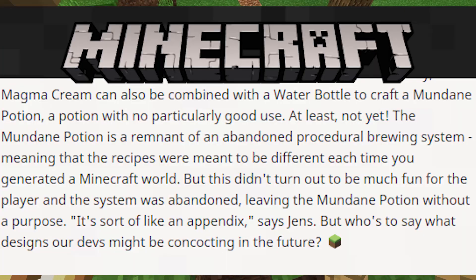Jeb did an interview about the magma cream on the Minecraft website, and in it he mentions very briefly: magma cream can be combined with a water bottle to craft a mundane potion — a potion with no particularly good use. He explains: the mundane potion is a remnant of an abandoned procedural brewing system, meaning the recipes were designed to be different each time you generated a Minecraft world. But this didn't turn out to be much fun for the player, and the system was abandoned, leaving the mundane potion without purpose.